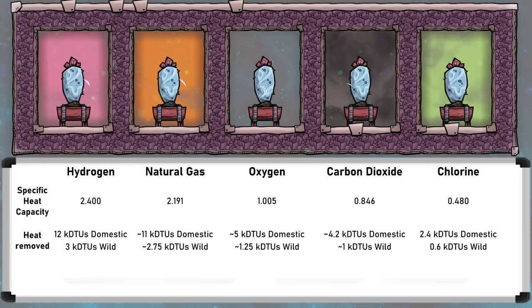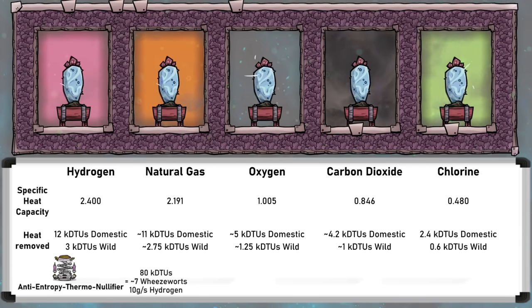Looking at the numbers, here are the most common gases and how much cooling a wheezwart can produce with each, both wild and domestic. There are technically other gases that also work, but they are more uncommon so they've been left out. Hydrogen is clearly the best, and be aware that oxygen and carbon dioxide will only generate about a third as much cooling as hydrogen. At best, a single wheezwart can produce 12 kilo DTUs of cooling. For reference, an anti-entropy thermonullifier makes 80 kilo DTUs — the same as almost seven wheezwarts.